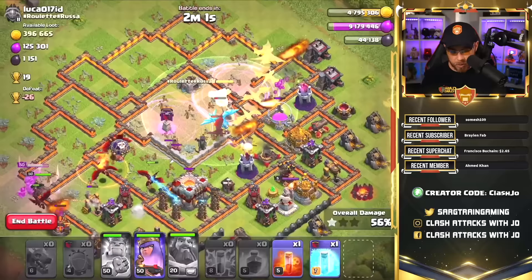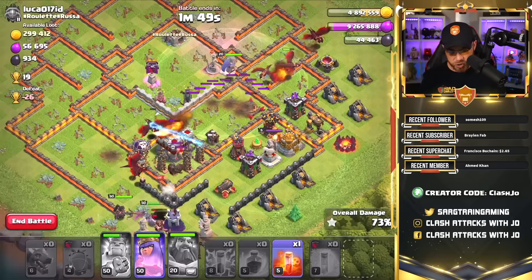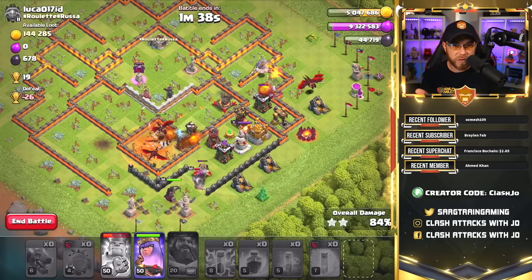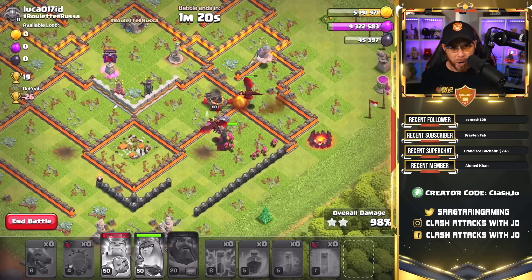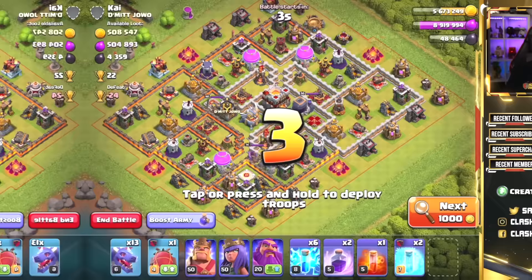We need to use the King's ability and things are looking pretty good. We have one more Freeze Spell, so let's go ahead and freeze that air defense and that X-bow. We will lose our Electro Dragon — there are air-set skeleton traps, so let's drop a Poison Spell there. We still have an Archer Queen, so even though that air defense is still standing and destroying our dragons, we have the Queen's ability to get rid of the final defenses. We use that Queen's ability to get rid of that air defense and the Gold Storage. Two dragons remain along with the Barb King leading the way. Down goes the final X-bow and army camp. That is just Barney-style easy right there. Let's go find a harder base.